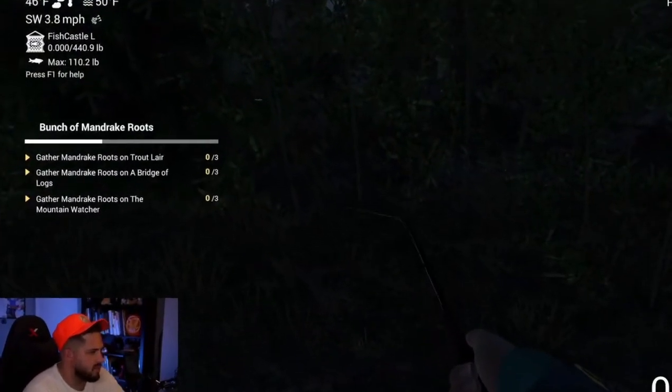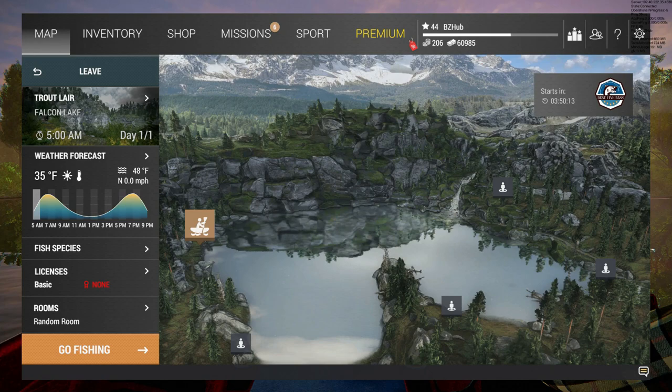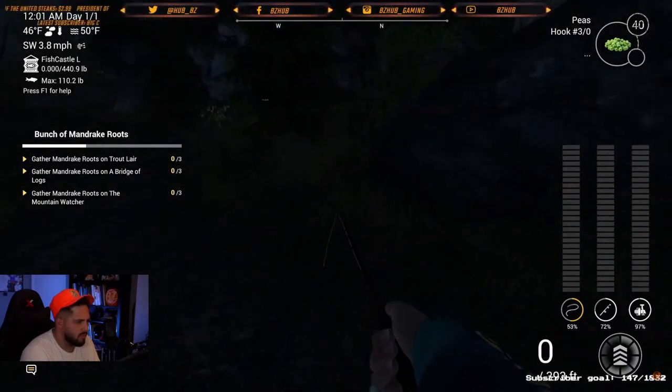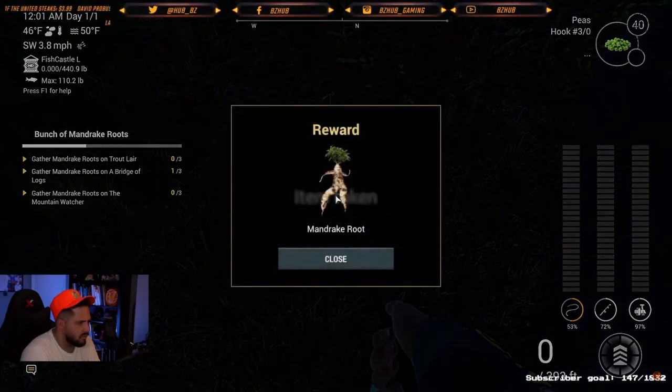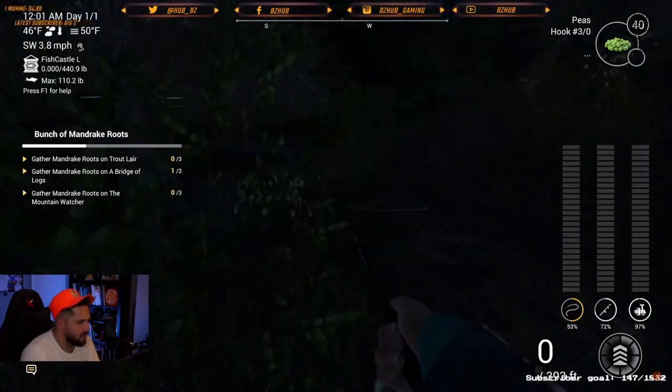You can track the mission if you want, so you can see how many mandrake roots you have in each location. Then make your way over to the Mountain Watcher, the Trout Lair, and the Bridge of Logs. These three locations have three mandrake roots each — nine total. Head on over to one of them and start looking.